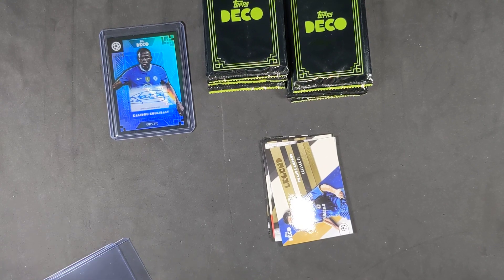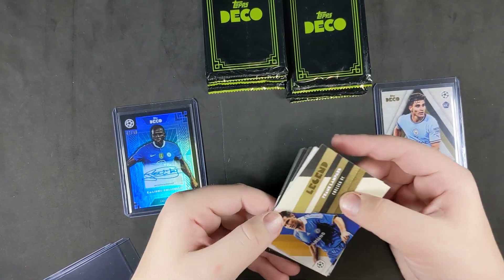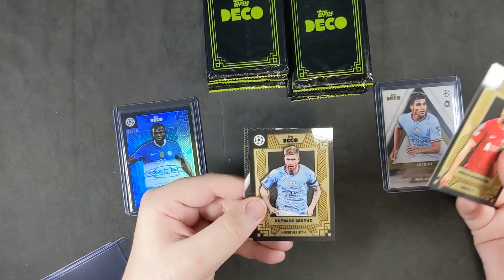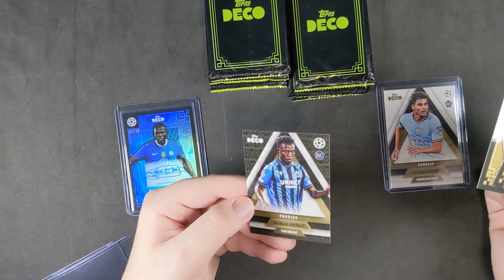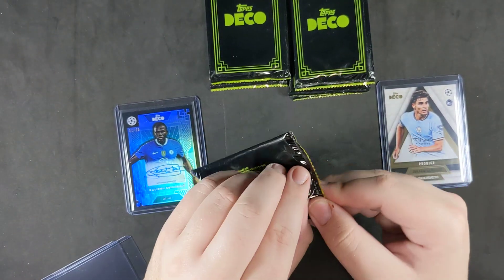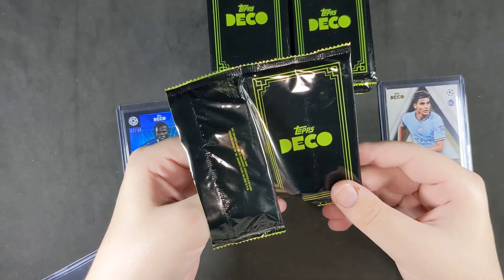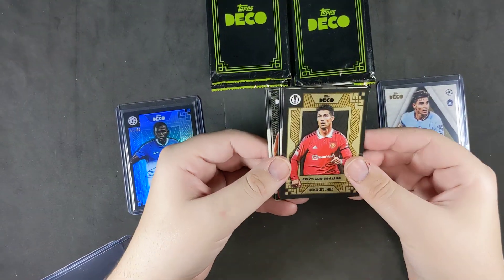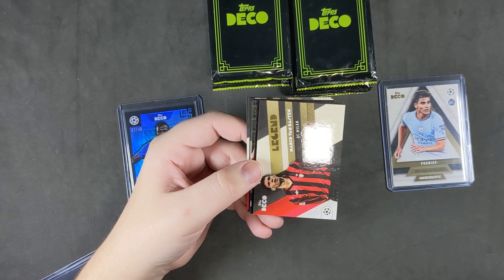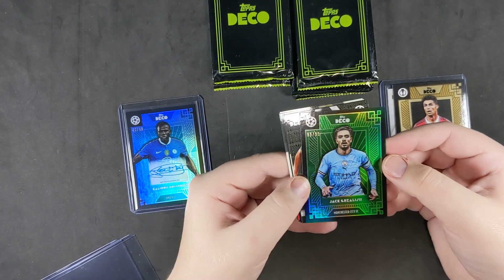Julian Alvarez sleeved up. Frank Lampard legend, Sierra Marie base, Roy Keane legend, Jordan Henderson, Kevin De Bruyne, and a Prodigy rookie card — I don't know how to pronounce that name. The only thing I noticed with Deco, even from last year, is they seem to include a few lesser-known rookies. I haven't heard as many of these rookies as I do from sets like Chrome and Merlin. Ronaldo face — nice one. Van Bastion legend. Jack Grealish green out of 99 — so that's my second numbered card.